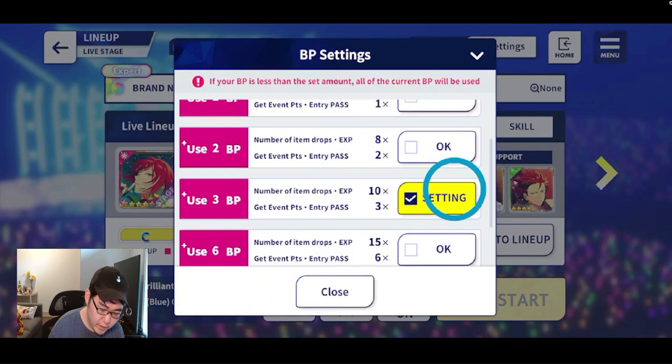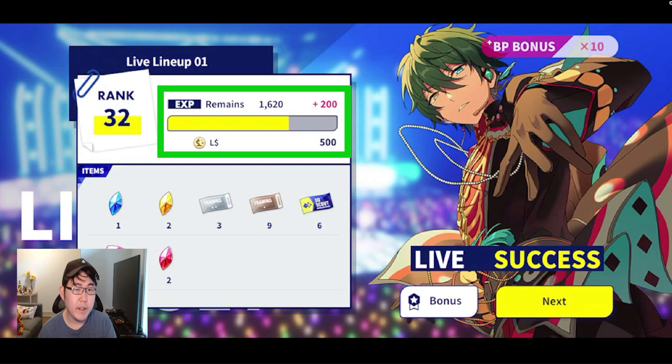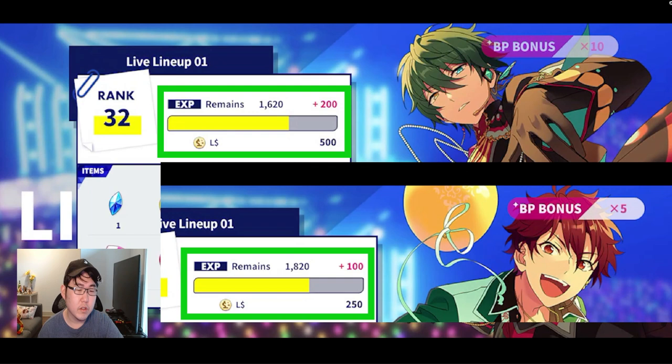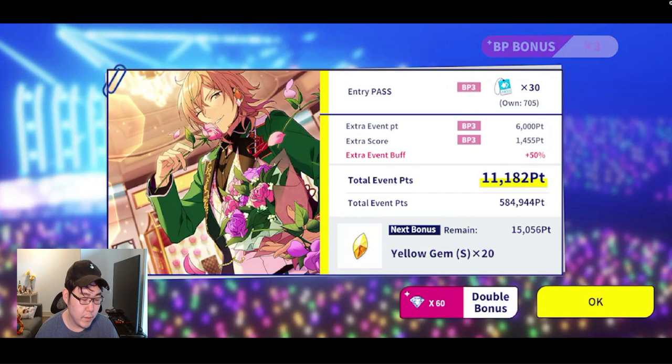Okay, I finished. The first thing that is different between using lower BP versus higher BP is the amount of experience you get for your rank. If you see right here, you got 200 with 3 BP, but earlier with BP1 I got 100 — so that's a big difference, because the faster you rank up, the more replenishes you get for an event. Also, if you want to focus on getting rewards, BP1 drops are times 5 versus BP3 which is times 10, meaning you're missing out on about 5 extra drops. Besides that, it's not that much of a difference for event points themselves, since everything for the event is scaled based on how much BP you use. So it's really about whether you want more rank refreshes or more item drops — it's just your decision.